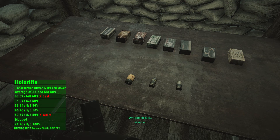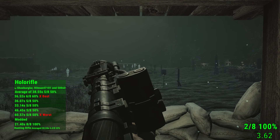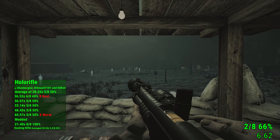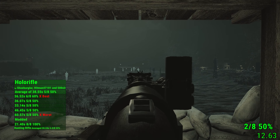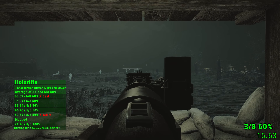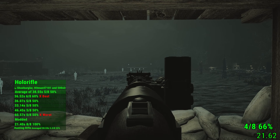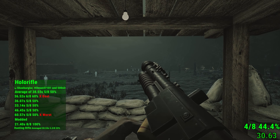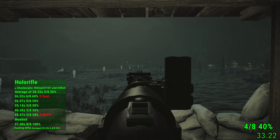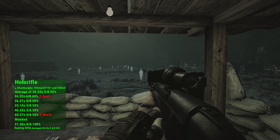On the range, the Holler Rifle felt rough when using the iron sights and ended up with similar status to the vanilla hunting rifle. When modded, it became an assassin's wet dream, hitting all eight targets in eight shots.